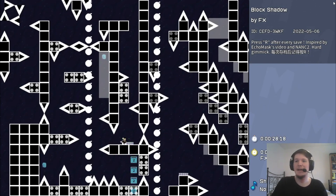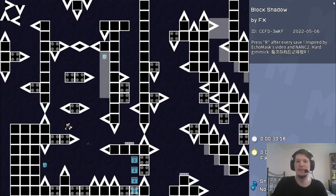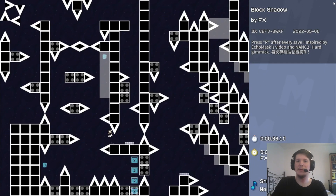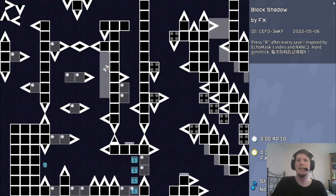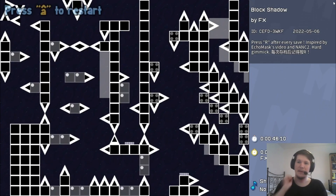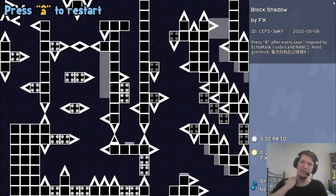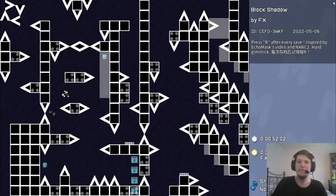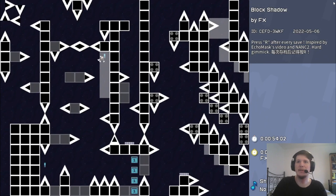Okay, it did say restart after every save. So let's do that. These are like disappearing and reappearing blocks. So we need to make sure we fall slowly so we can land here. And hopefully make it over to the save. That's actually going to be a little tight. So I gotta make sure I time my jump here right.